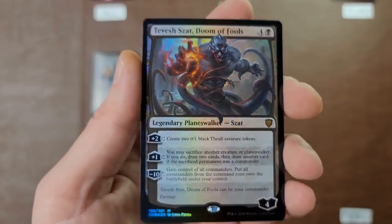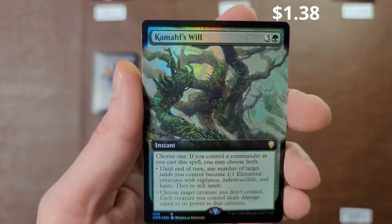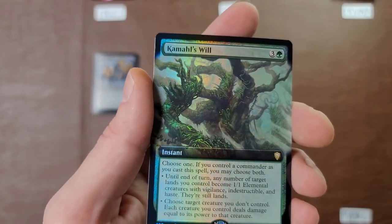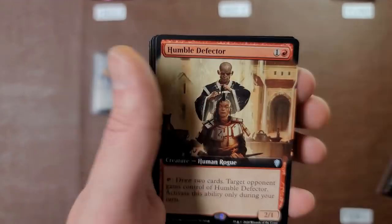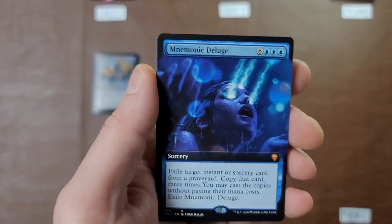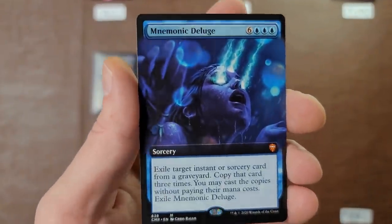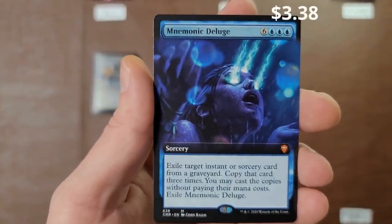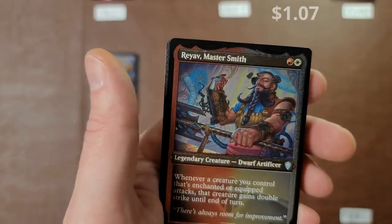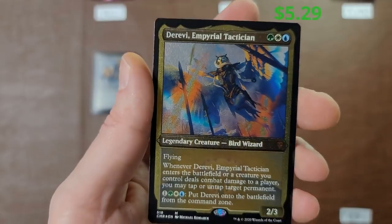The old Zetman — proper pronouns guys — there you go. Kamal's Will — seeing his planeswalker, I think Devin's taking the lead. Jeska's Will is up there in price for sure. Kamal's Will, Humble Defector — I don't think they're worth much. Mnemonic Deluge — this is another card that slowly went up, maybe around $7 now. We got some mythics there for Devin — Master Smith, the old Imperial Tactician.